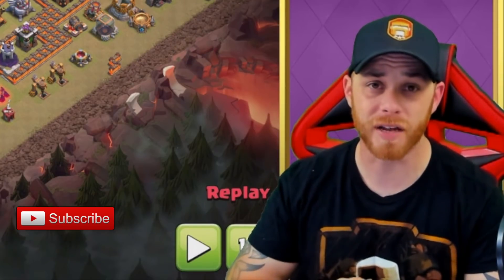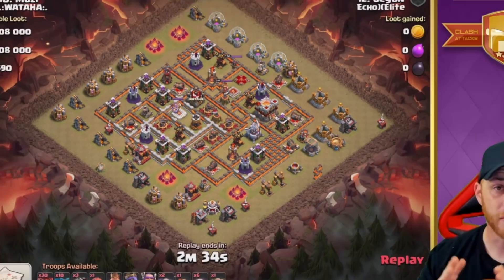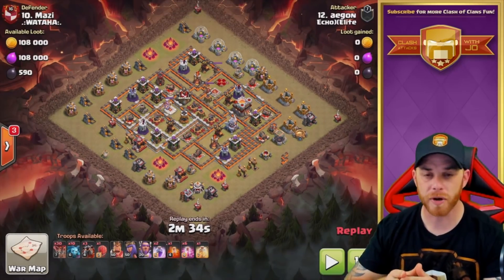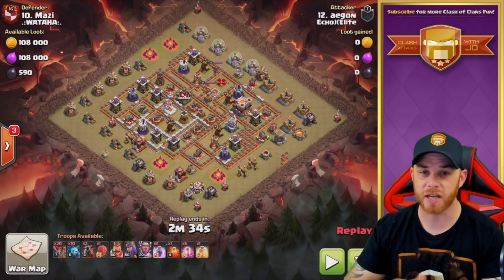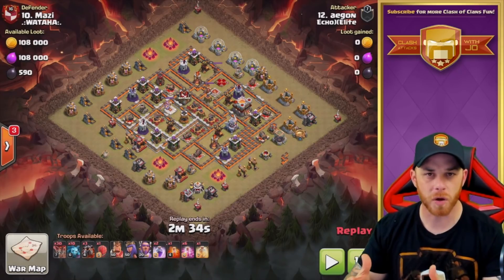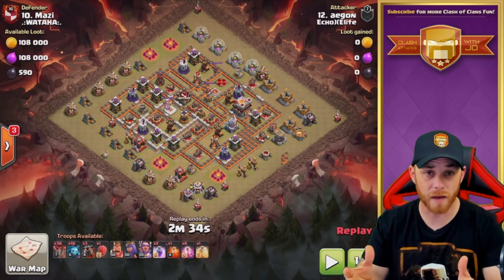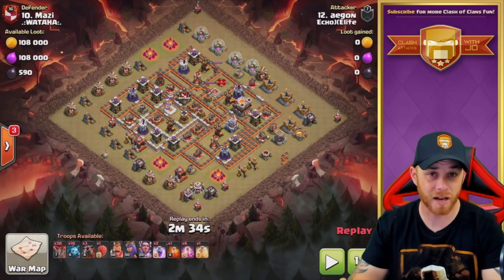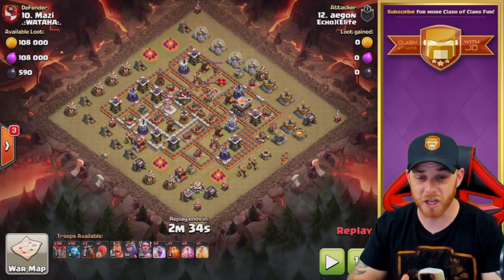In today's episode, we're going to be taking a look at this base right here. The attack itself was very, very pretty and it was definitely executed and completed very successfully. We're going to take a look at the Lalo army with the incorporation of the Stone Slammer. The Stone Slammer adds a completely new dynamic to the Town Hall 11, Town Hall 10, and Town Hall 12 Lalo armies. It's just a really, really awesome siege weapon.